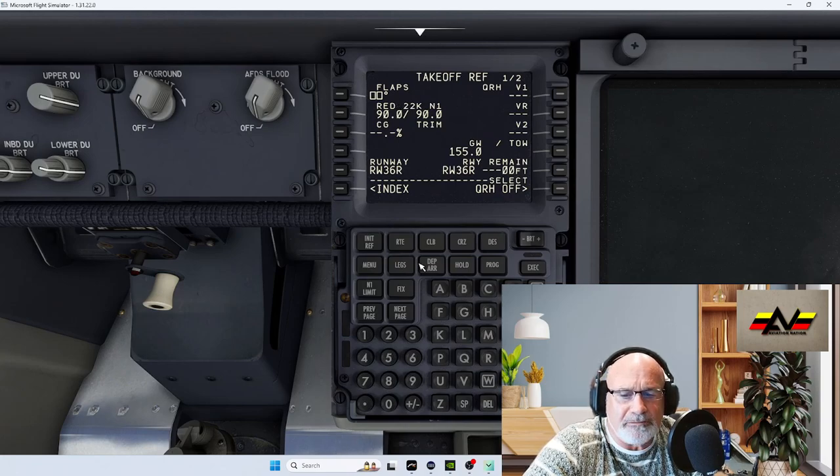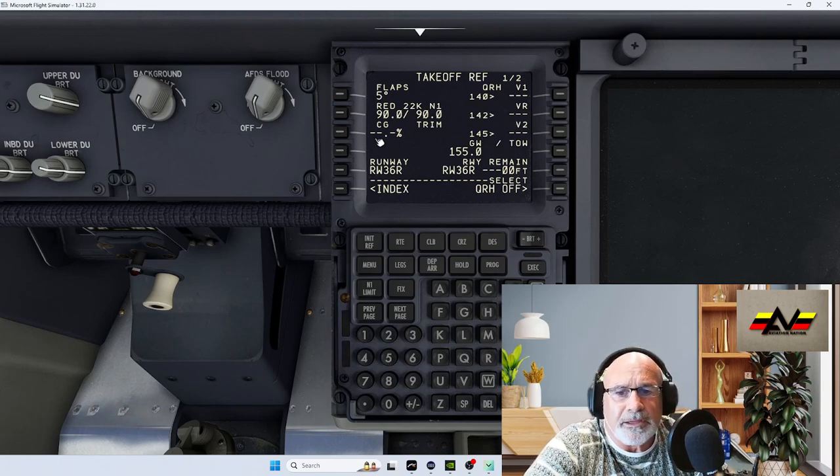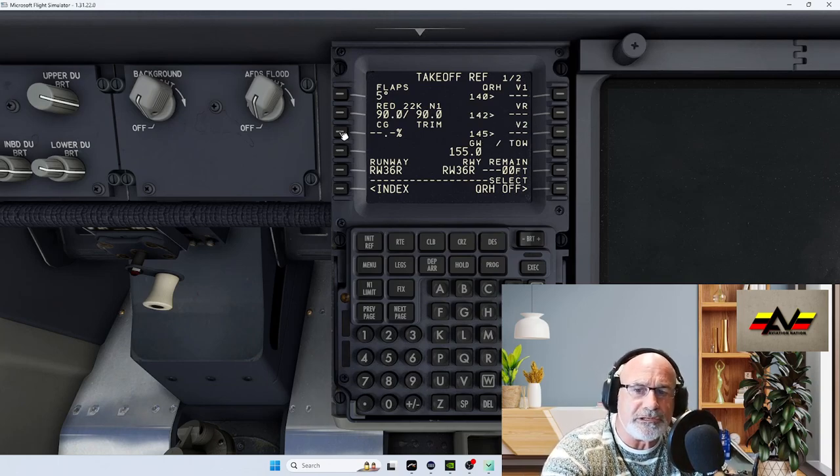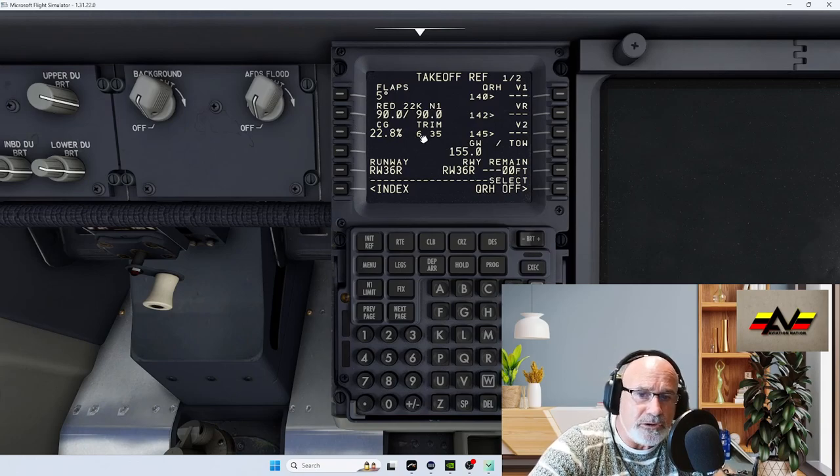Go to the Takeoff page. We're going to use flaps 5 degrees, which is pretty standard — enter that. For the CG, click on the bar and the value comes up at the bottom — 22.8 — click the bar again and it automatically calculates the weight and balance, giving you your trim setting: 6.35. Set your trim to 6.35.